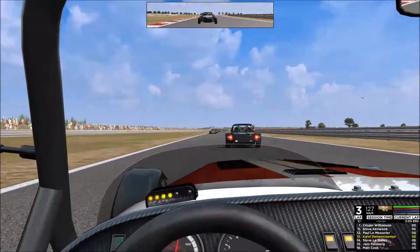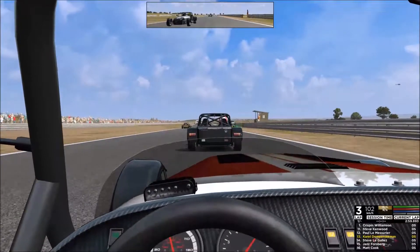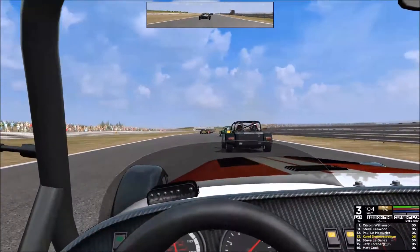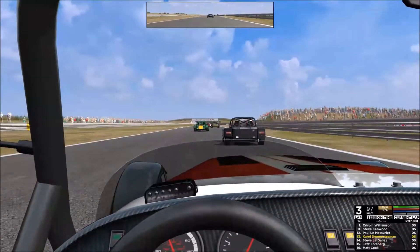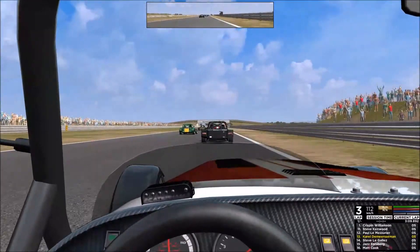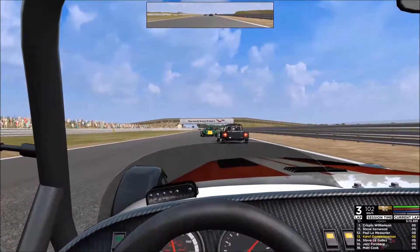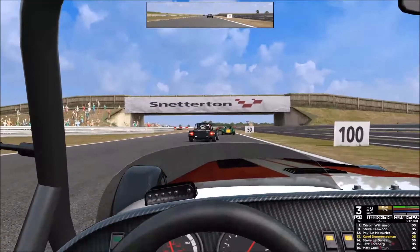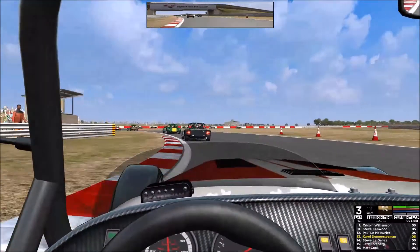What's up everyone? My name is SportLoss and welcome back for some more sim racing. As you can see, today we are back on Automobilista for another online race. We are actually in the Caterhams today, as is every Monday with Race Department. We drive a Caterham race on Automobilista. This time we're at Snetterton on the 300 layout, which is kind of the long layout in these cars.